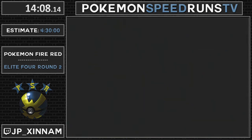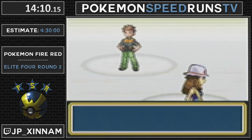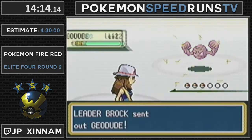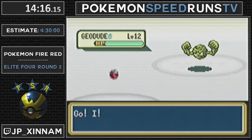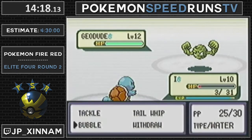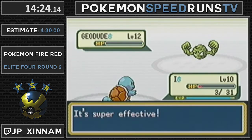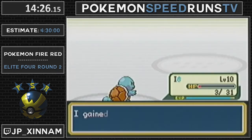Literally, half of my estimate being over my average time is because of the reset. We could probably set a new estimate right now that was like 15 minutes short. So I swapped Withdrawal with Tackle there, because I'm going to be teaching Water Gun over Withdrawal.